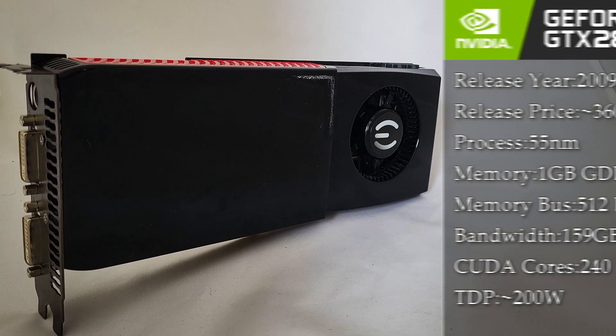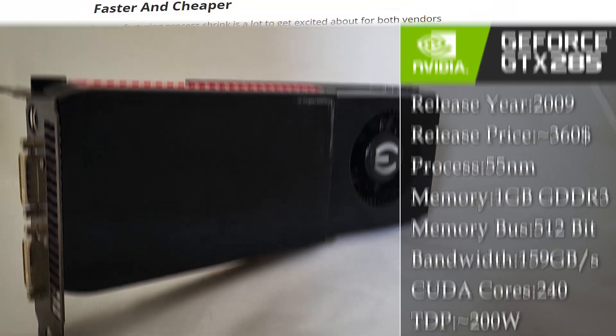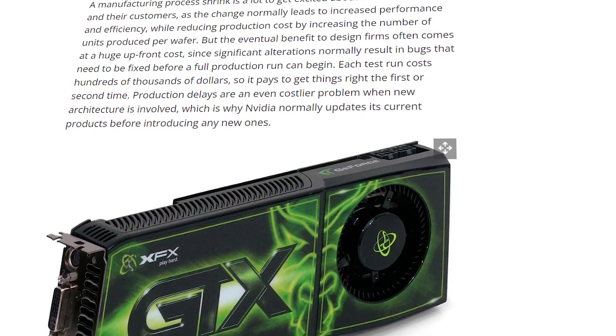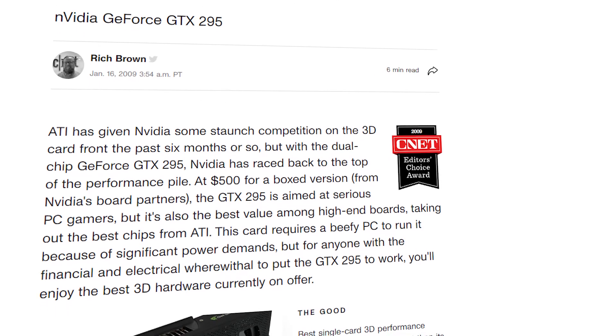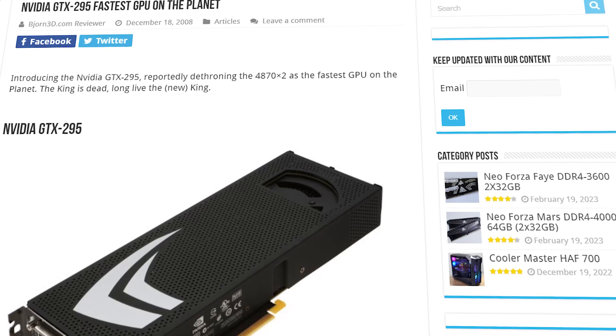The GTX 285 — possibly one of the most unique releases on the GPU market, as it is basically the second release of the flagship GTX 280. This time around, the 55nm process and a hefty reduction in the release price were obviously meant to compete with the much cheaper and more appealing 4870. And of course, this time around it allowed the creation of a dual GPU solution, which meant that NVIDIA could now claim back the crown for the fastest GPU on the market.